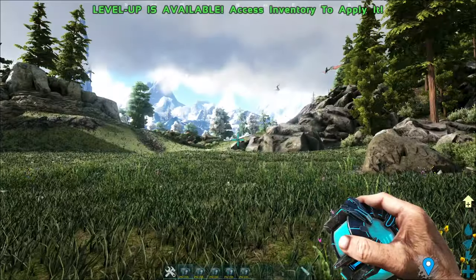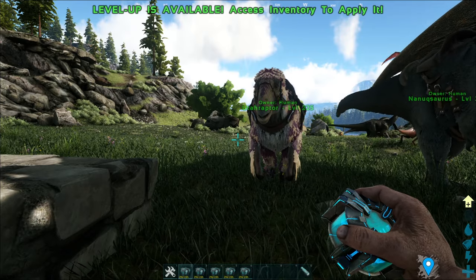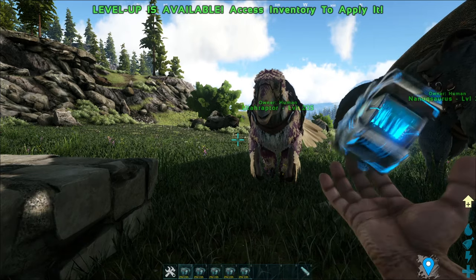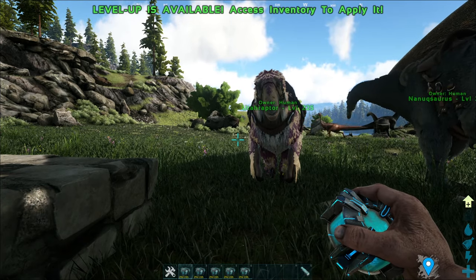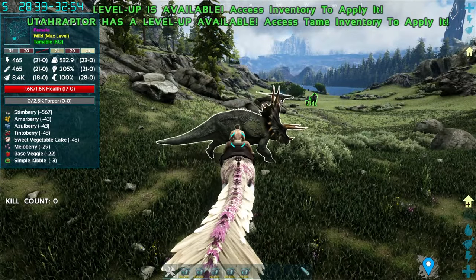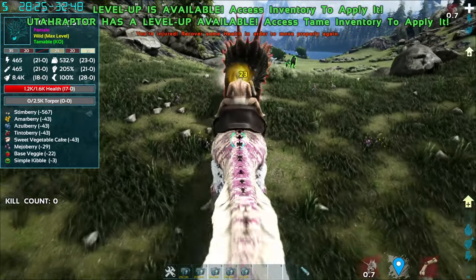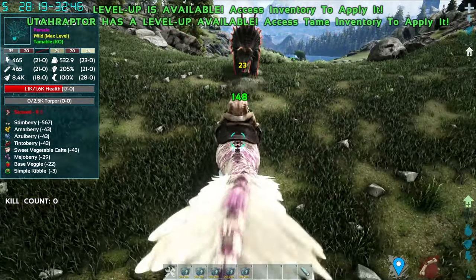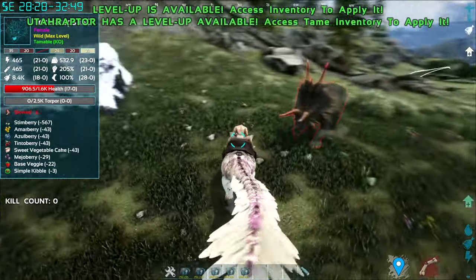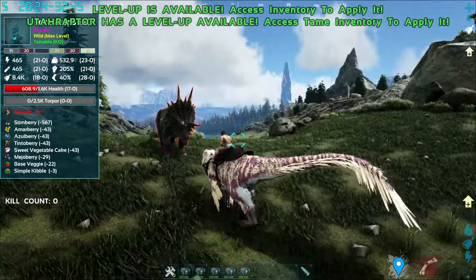Starting with the smallest, the Uttaraptor. To tame this creature, it is the usual knockout tame where you just shoot a bunch of tranq darts into its face, it will knock out, and you will just have to feed it food. For the Uttaraptor, the left click is a standard bite attack. The right click is a kick — this kick will actually slow down creatures, as you can tell from this target. Great for chasing. While holding right click, you do a small stomp attack, useful for any creature smaller than the Uttaraptor.